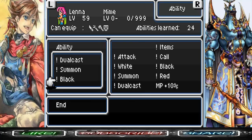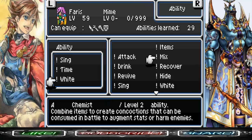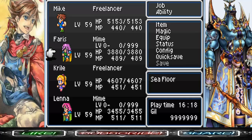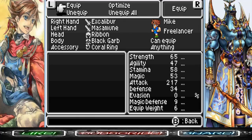I have Dualcast, Summon Magic, and Black Magic on Lena. For Faris: Sing, Time, and White Magic. I might switch it up and give Faris Mix depending on the situation, but I think this will do well for now. Here's my equipment setup — I got Faris on the Sage Staff now since we have access to Holy. Finally got Holy.